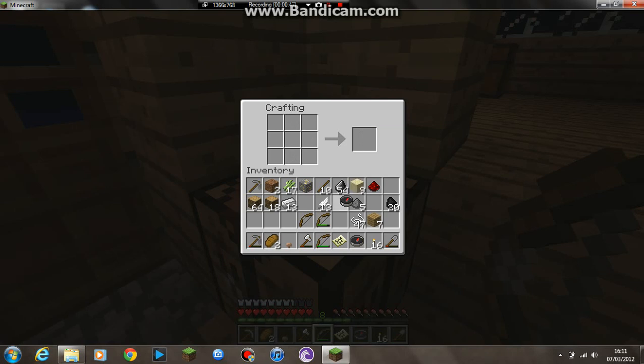I'm just gonna make a spare one because that's what you need to make your map. Now for a map you need paper, and to get paper you need to use sugar canes. When you've harvested sugar canes, you put three in a row and it makes three paper. You need nine paper for a map, so I'm just gonna get nine — I've already got a bit of paper on me.